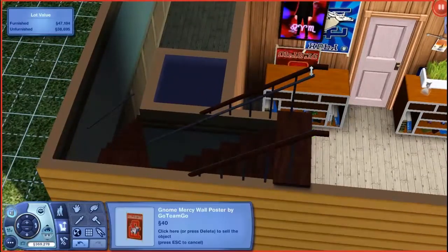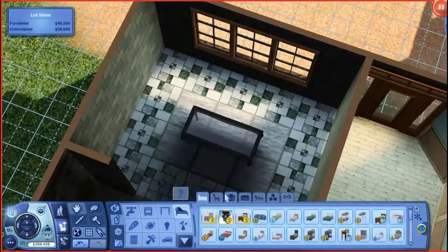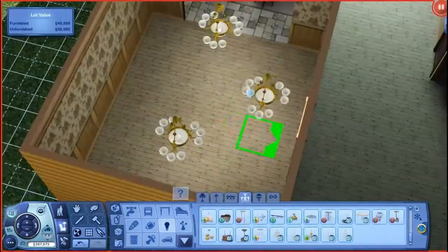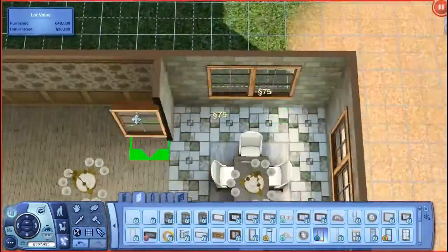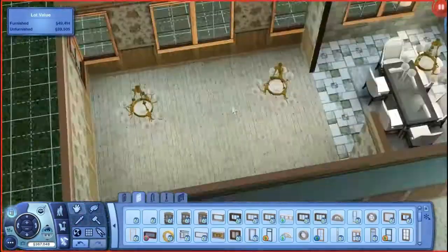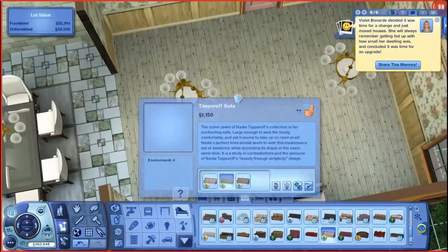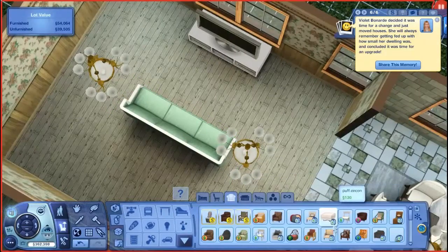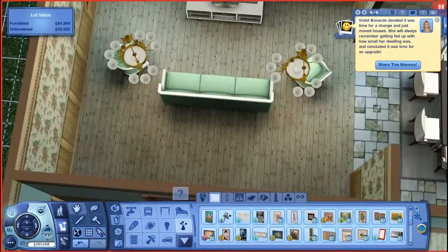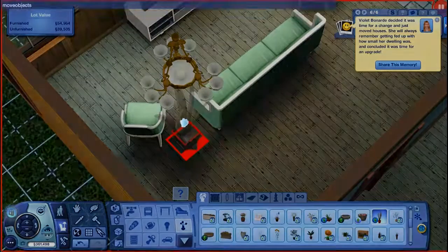I'm just adding some paintings on the walls, and putting a similar table in the dining room with Seasons chairs again. My cold keeps coming back — my dad gave it to me. I have a real pet peeve of move objects on when windows end up inside the wall where you can't see outside of them. That's a proper pet peeve of mine.